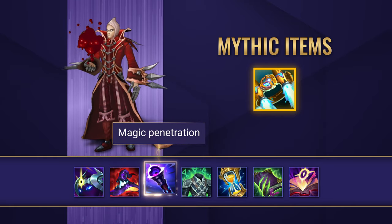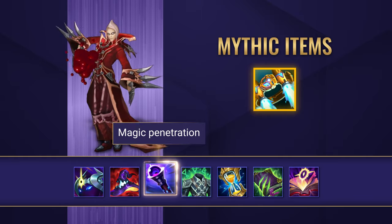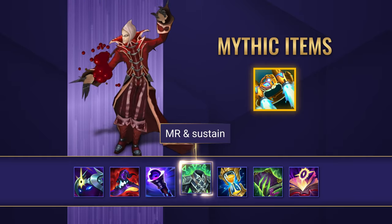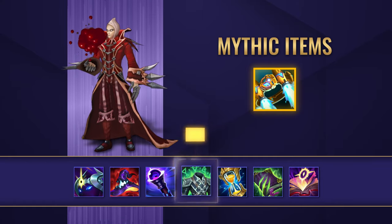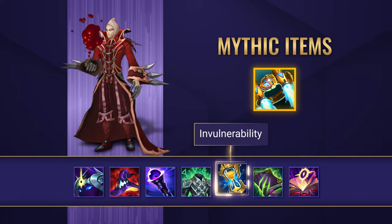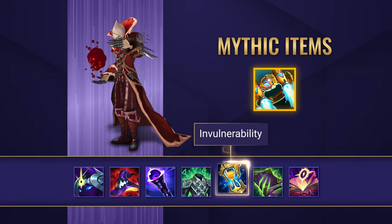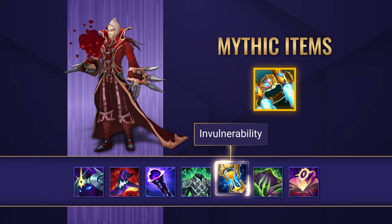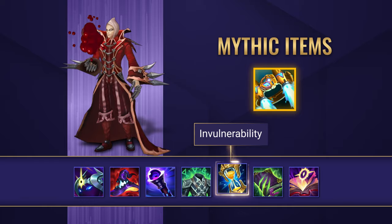Void Staff is definitely an item to get when you need enough penetration to take down tankier foes. Spirit Visage is amazing to take against heavy AP team comps while also drastically increasing your own sustain. Zhonya's Hourglass is a solid item to take on any mage champion. Combining your W, the invulnerability active, and your tremendous amounts of sustain will turn Vlad into an unkillable monster who shrugs off any threats with ease.